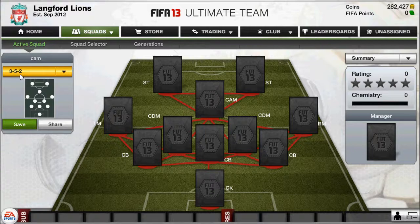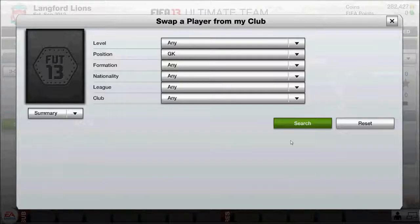So it's a 352 formation, which is beginning to be the most popular in FIFA 13, we think. So let's get on to the first player.